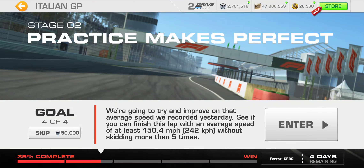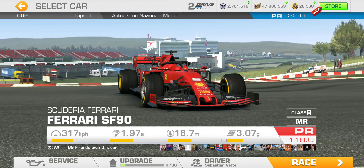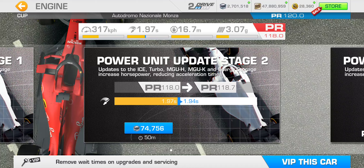The next goal is the conclusion of stage 2, which means there's most likely going to be a PR requirement bump — and there is. So it's time for upgrade round 2. We're not going to be able to continue without them. The engine upgrade is going to give us a 0.7 PR point boost for the power unit update stage 2.